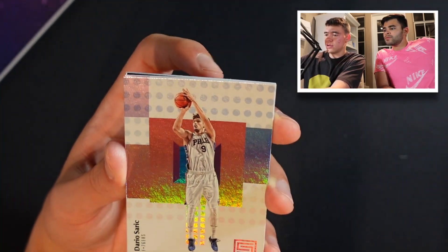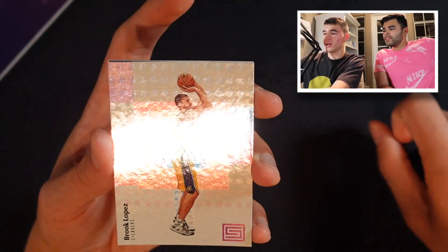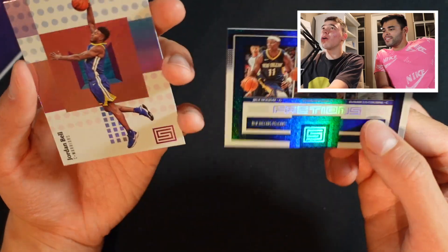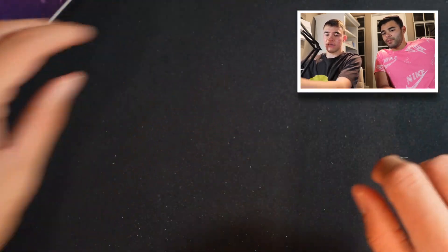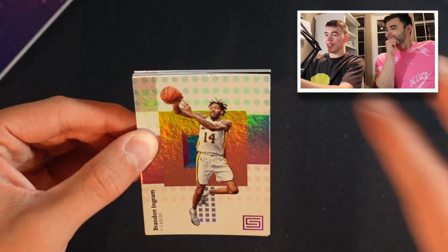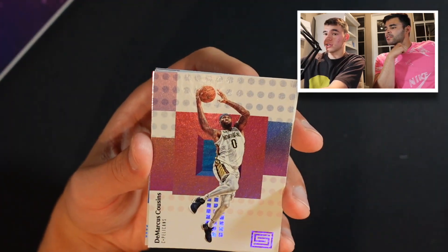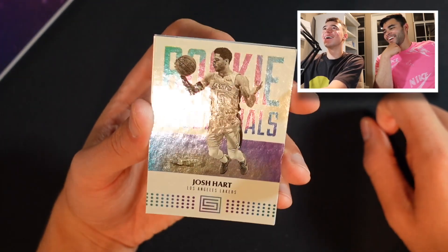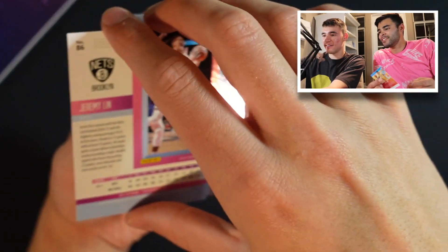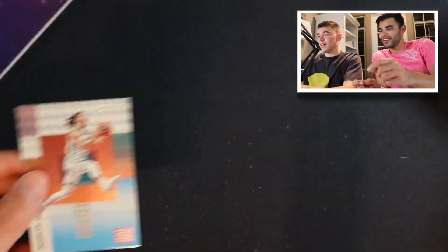Wesley Matthews. Dario Saric - I remember people were hyped about him. Young Rudy Gobert. Lakers - Brook Lopez. Drew Holiday, Anthony Davis, DeMarcus Cousins - the Dream Team. And then Jordan Bell from the Warriors - I think Jordan Bell kind of ended up being a bust. Brandon Ingram, Lakers, second year. Avery Bradley, another Laker. DeMarcus Cousins, another Laker. Josh Hart, rookie Laker. Jeremy Lin, another Laker. Jeremy Lin out of 199 - there's a card market for Jeremy Lin. A nice Jeremy Lin numbered, and that concludes the box.